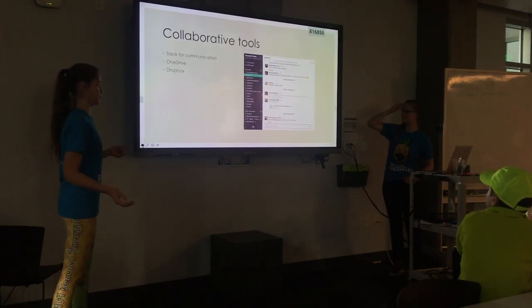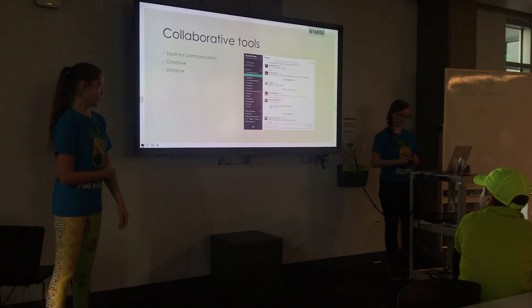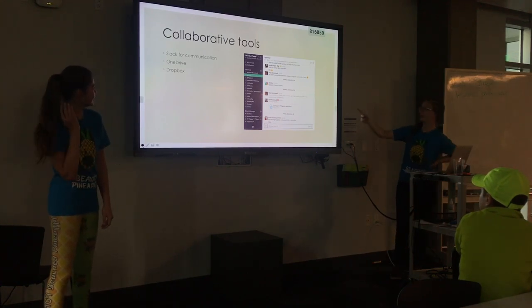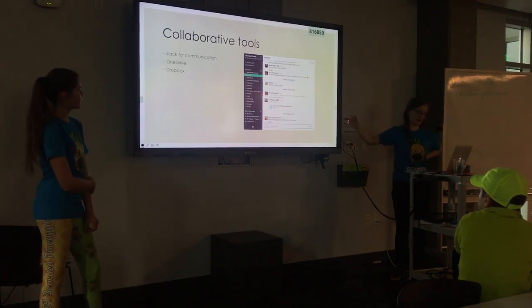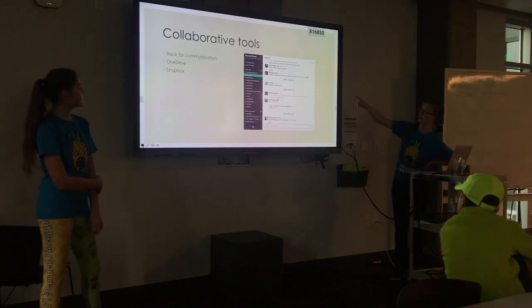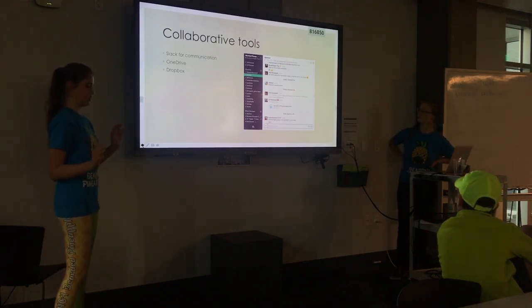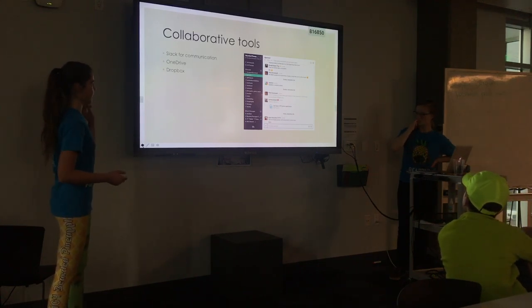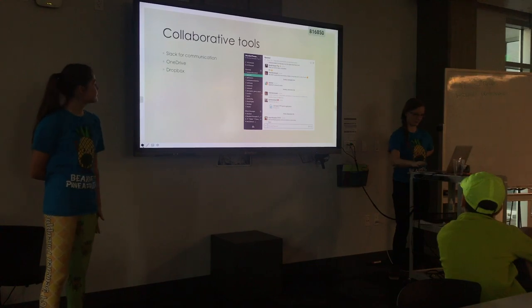For collaborative tools and team communication, we use Slack. It has different channels and helps us coordinate meetings so our parents don't have to. There are specific channels for scheduling, to-do stickies, and photos that need to go in the notebook. If you have a digital notebook, it's especially useful. You also want a OneDrive or Dropbox that everyone has access to for sorting all your files — losing things is the worst.